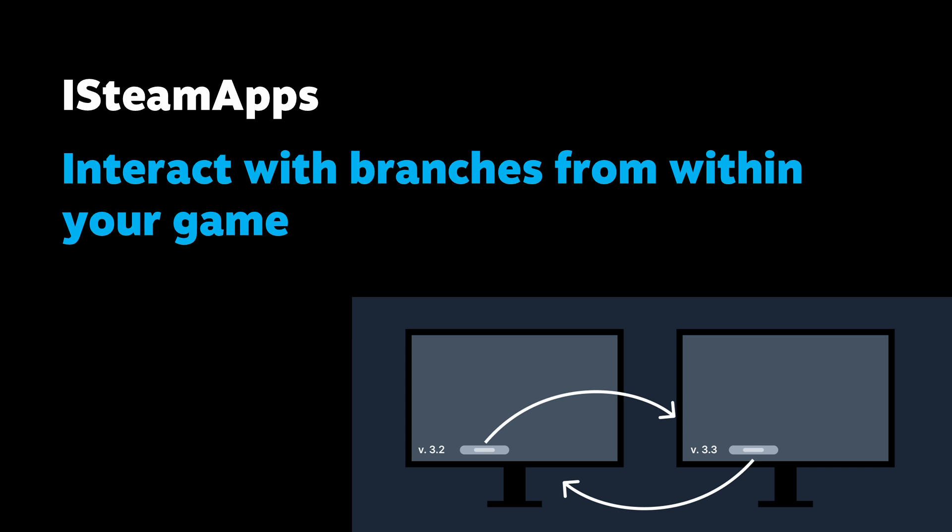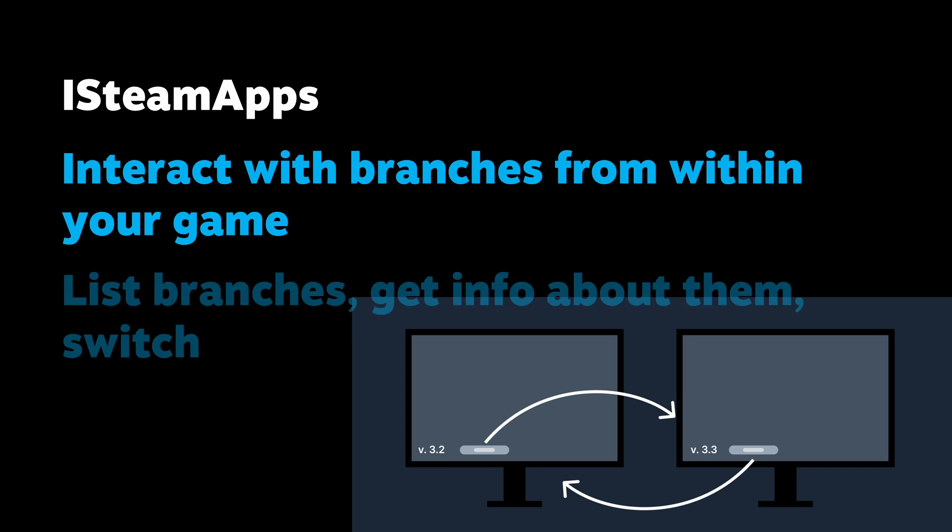Some other things related to builds and branches: a long requested feature is that developers wanted to interact with branches from within their game. This was recently added. So now, let's say that your game loads up mods on startup and notices that these mods are incompatible with the version of the game the user is currently playing. With this API, you can find a branch where they would work and help the player switch to it.